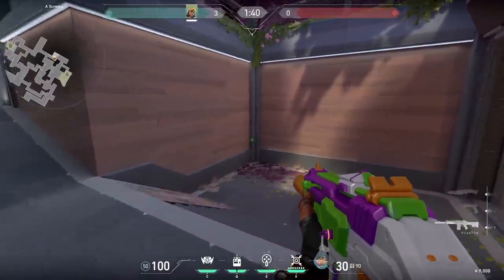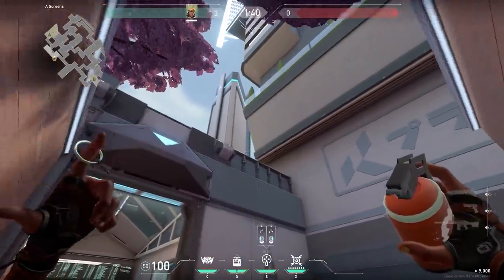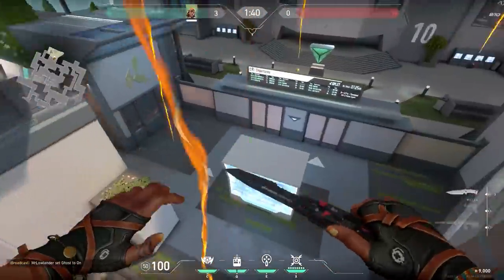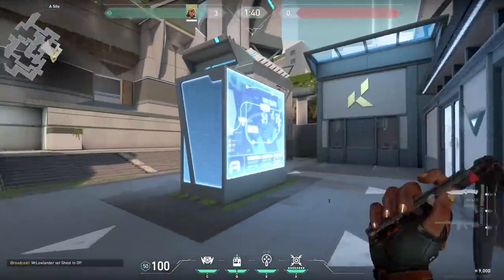Here's a nice Raze grenade lineup for if you hear the enemies are planting the spike. First, make sure that nobody is pushing CT — most of the time the enemies are smoking it anyway. Then stand in this corner and aim to the side of the building. Do a running jumping throw. Your big grenade will explode in the air and your smaller grenades will land on the default planting spots. It probably won't kill the enemies, but it does a little bit of damage.